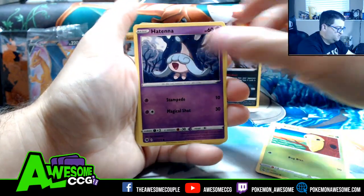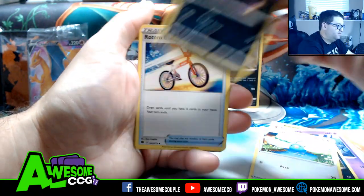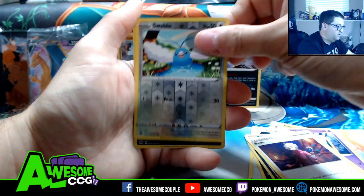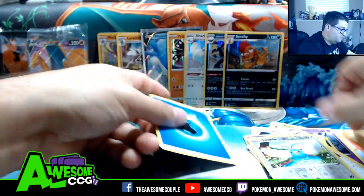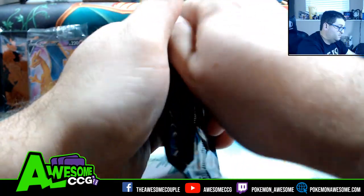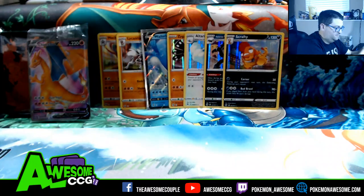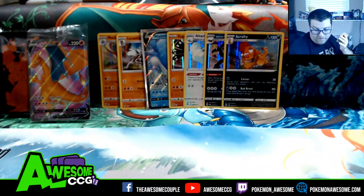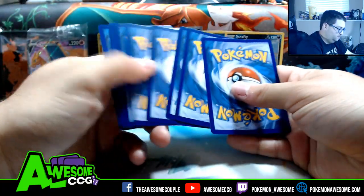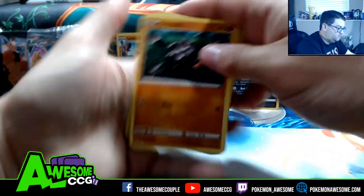It'd be cool if we had a Rattata in here. Kakuna, Rattata, Swablu, Ekans, Rotom Bike, Absol, Beedrill, Swablu, and a Scrafty. First the fighting, now we're going for the darks — what other dark types are in this set? This pack is disintegrating — disintegrating. Three to go though.